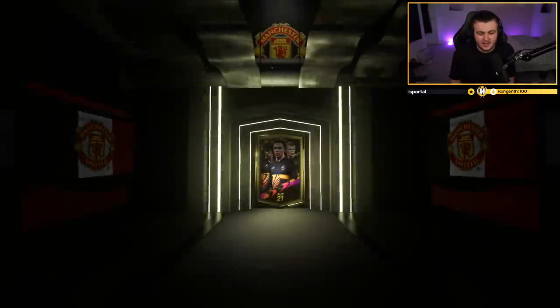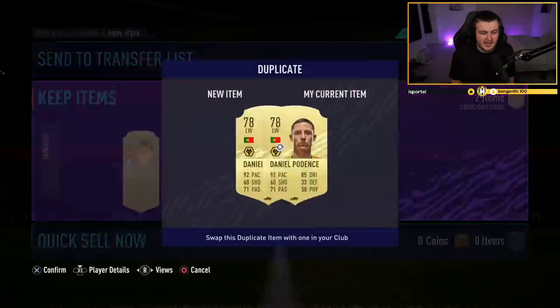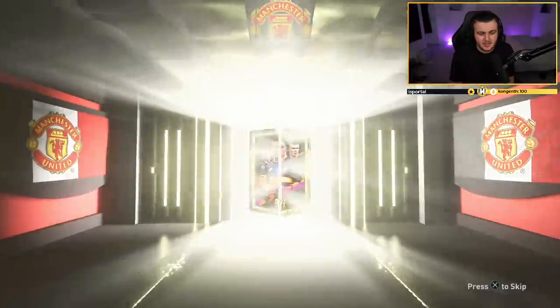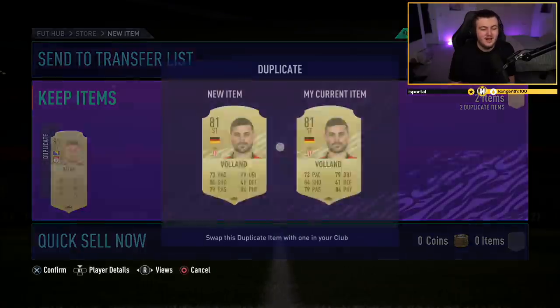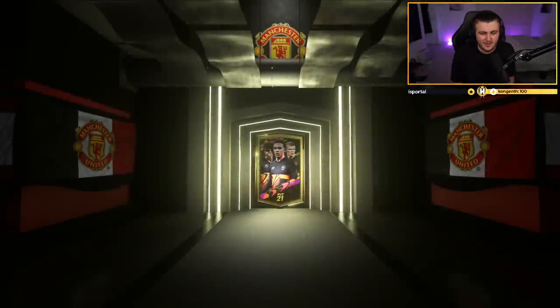Pack number 15. In terms of value of the players, we've definitely made profit. I think we've probably made about 120 to 130k in terms of value on the players — so we've done really well so far. We've got five packs left. Are we going to get a walkout in one of these last five? Probably not, but I'd take an inform. No walkout but we've got a board — it's going to be Bosnian again. Another Dzeko! Get in the bin EA. Two walkouts in 20 would be fantastic but I don't think we will.